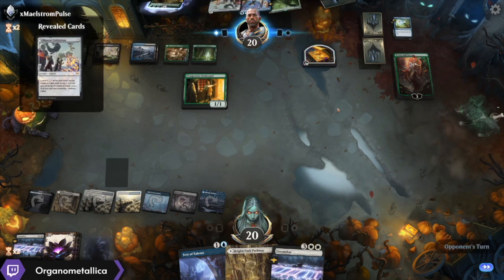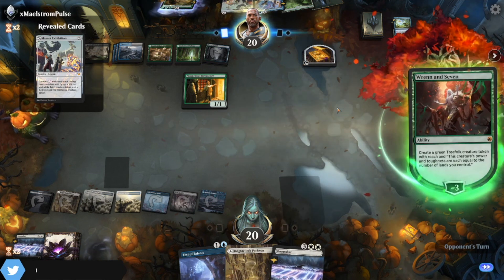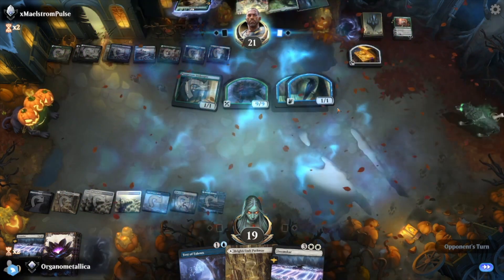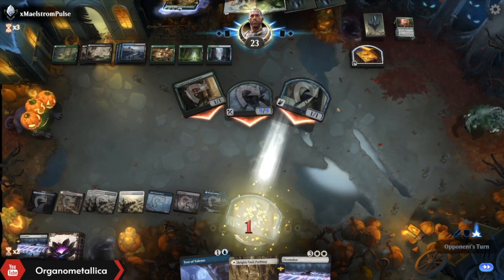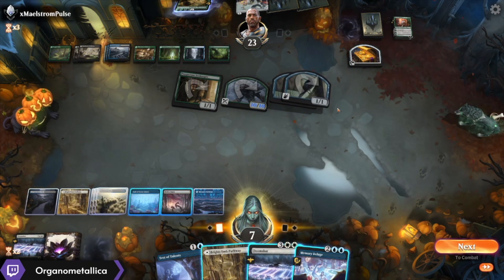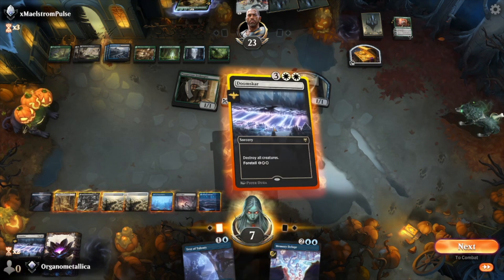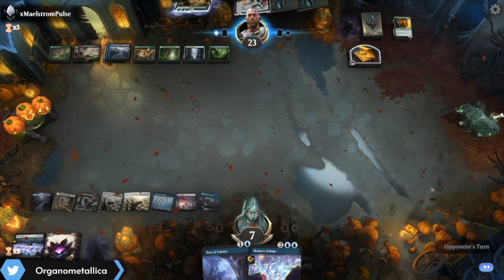Oh — that's nasty. And now I don't have enough mana to Test the Talents. This is literally the worst possible outcome. Divide by Zero — I love my opponent's deck so much. This is so good. Oh man, I am going to lose so hard. My biggest hope here is that they drop the Mascot Exhibition so I can just Wrath it all at once. They are playing so smart — my opponent is very very good at this game.